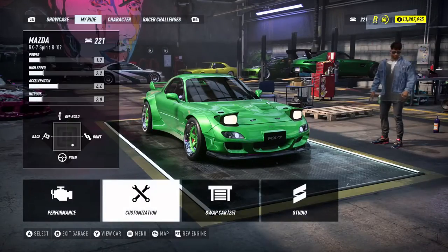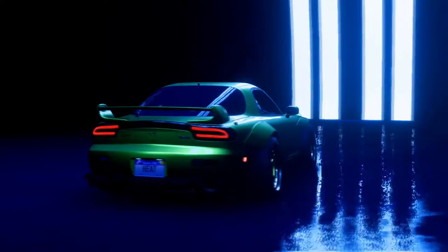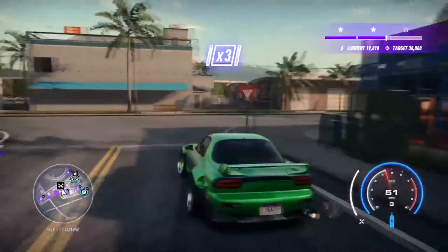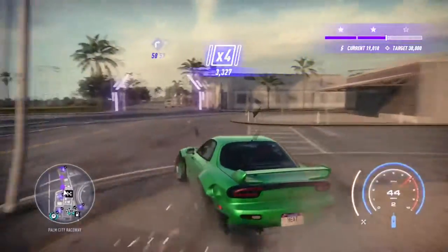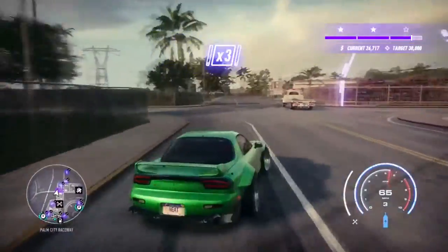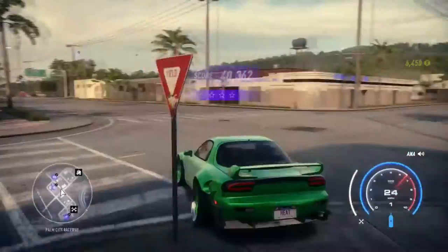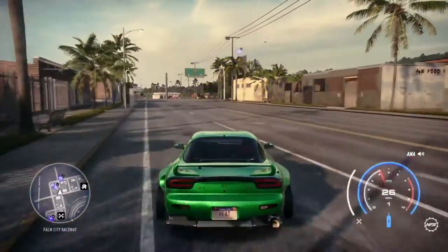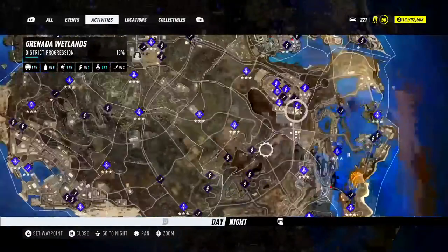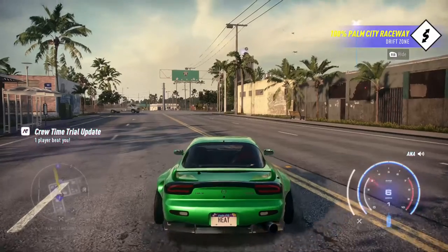So let's go ahead and try out some drift zones now. Hopefully this will be a car that's good enough to do these drift zones with. I feel like it's not completely oversteering a lot, which was the issue I had with the other cars. We got 30,000, which is good. So next one — let's find one here. We got 30,000 that we need for a country tire show.